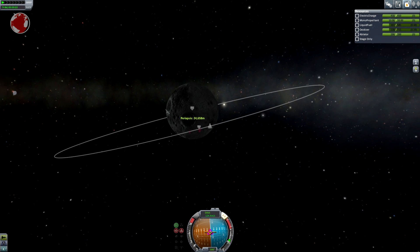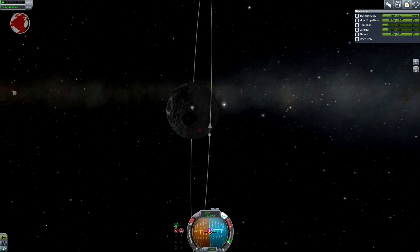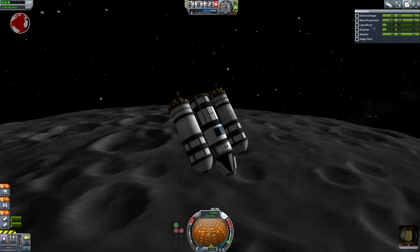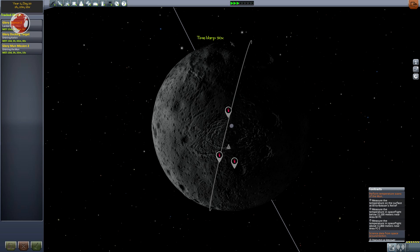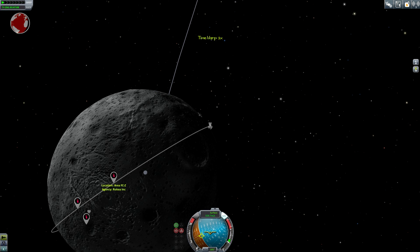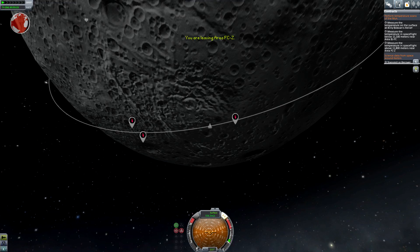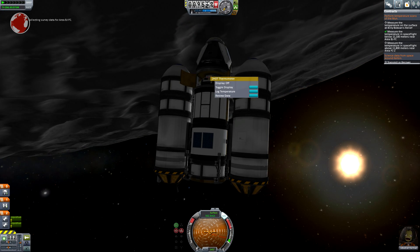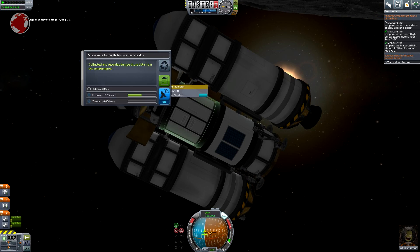I repeat the whole procedure and can successfully change my inclination to a polar orbit. I won't be able to land anymore, but I want to squeeze out as much funds and science as possible. This low orbit is just right to fulfill my contract — I now have to wait for the sites to rotate into it. I need to measure the temperature above 11,800 and below 11,100 meters, which should be doable in a single round trip. I'm not sure if I got it, but here comes the next one. Now I got it — so I missed the first one I guess. I'll try again. And number two. Terrific!